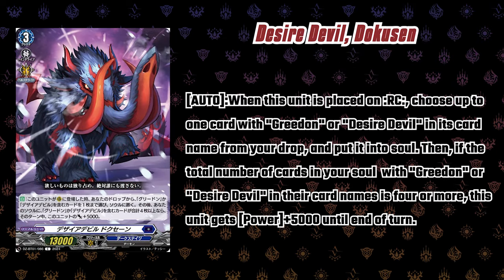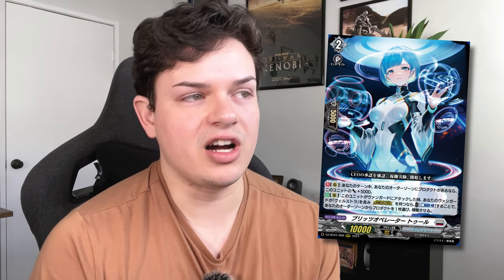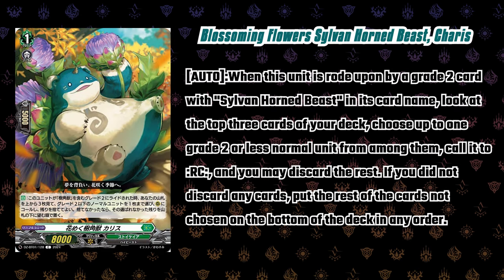A couple of other cards revealed with the main booster set: Desired Devil, a Greedion support card — when placed on rear, choose up to one Greedion or Desired Devil from drop, put it into soul; if the total number of Greedion or Desired Devil cards in your soul is four or more, this gets 5k. There's also a triple R grade three for Welstra: during your turn, if your order zone has a product this gains 5k; auto when this attacks, if you have a vanguard with Welstra with divine skill, once per turn choose a product in your order zone and operate it. Multiple ways to operate order zone cards keeps up with Welstra's multi-attacking and aggression.